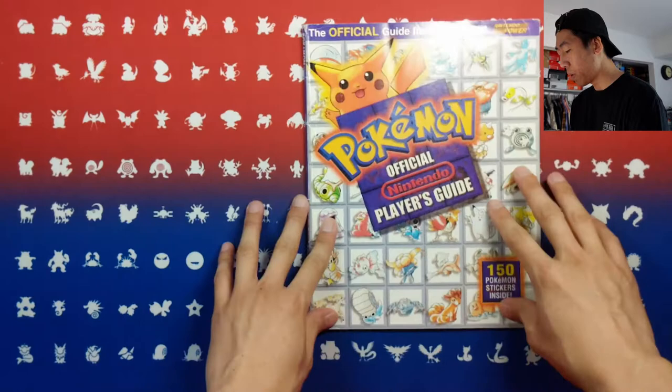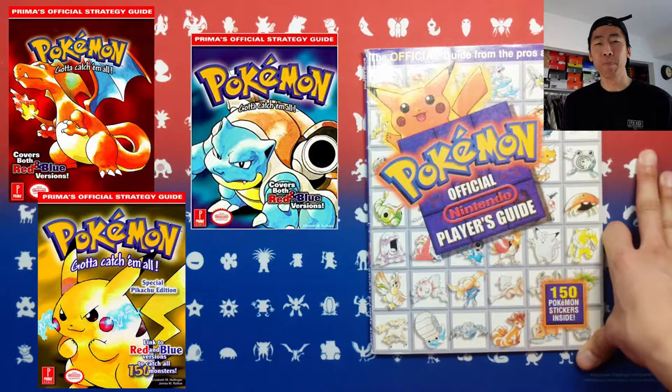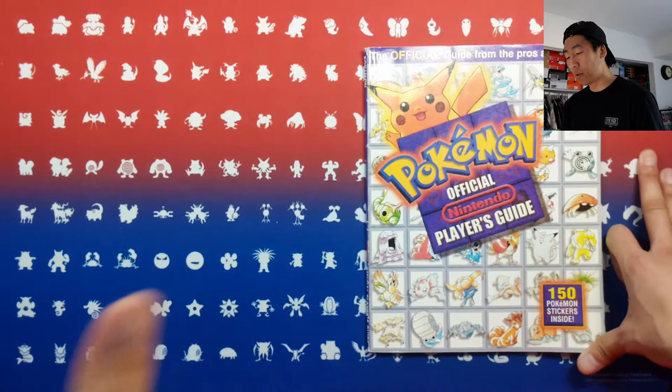As you can see here, we have the Pokemon Official Nintendo Player's Guide. Correct me if I'm wrong, but I believe this is the very first strategy guide made for Pokemon Red and Blue. I think the one that we're all very familiar with is maybe the Prima guide, the one with Blastoise and Charizard on the cover, and also Pikachu. But apparently, I believe this is the very first one.